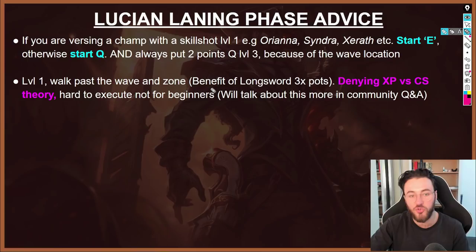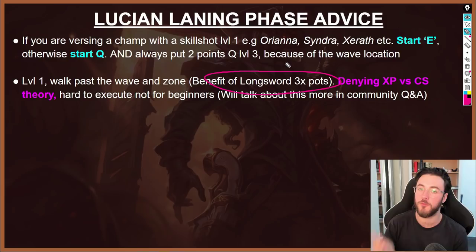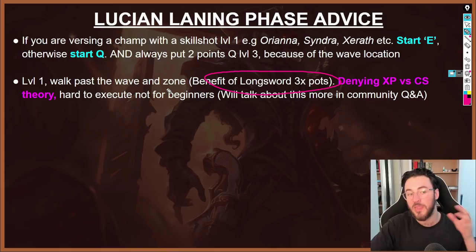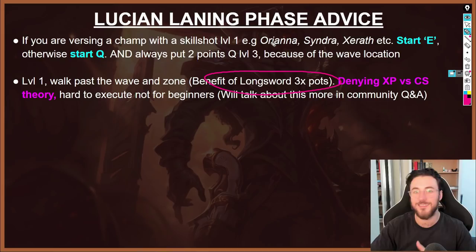In order to do the level-one zoning strategy, you should have either Longsword and Three Pots or Corrupting Pot, because you will likely be taking aggro from enemy range creeps. This ties into the heavy trading style of Lucian, and is especially effective when versing laners taking a Doran's item — it creates a resource advantage in the early portion of the lane. It is quite difficult to execute, so if you're a beginner I wouldn't recommend it at level one, and I'll show both ways to play it within the community Q&A section later on.